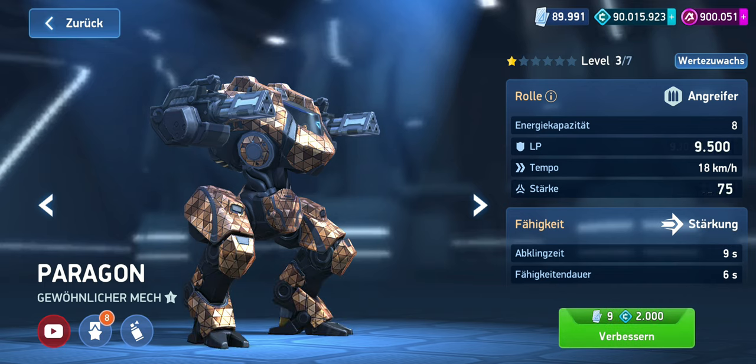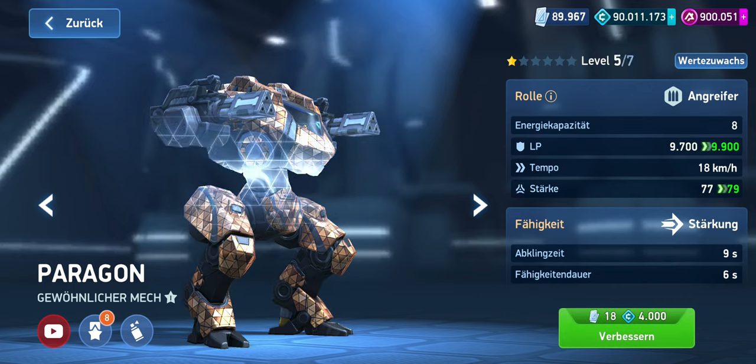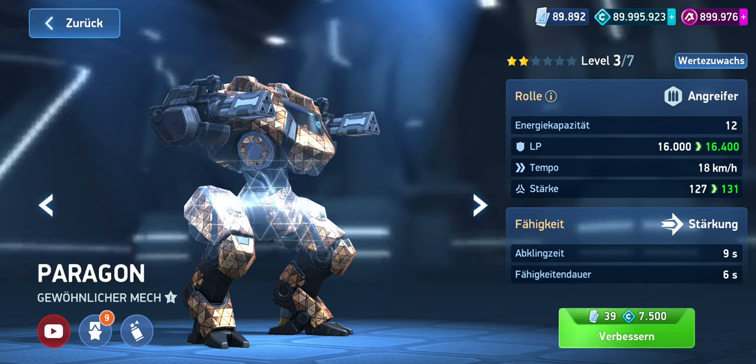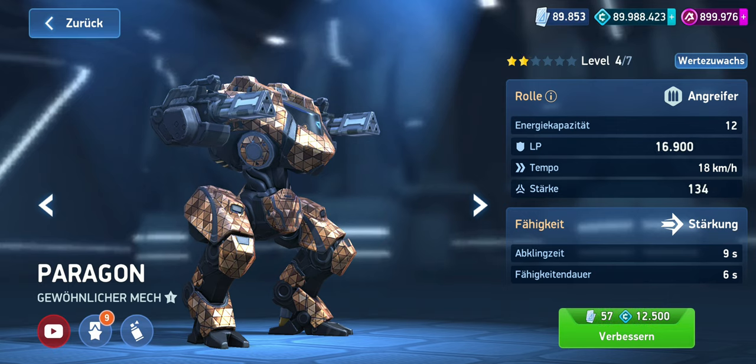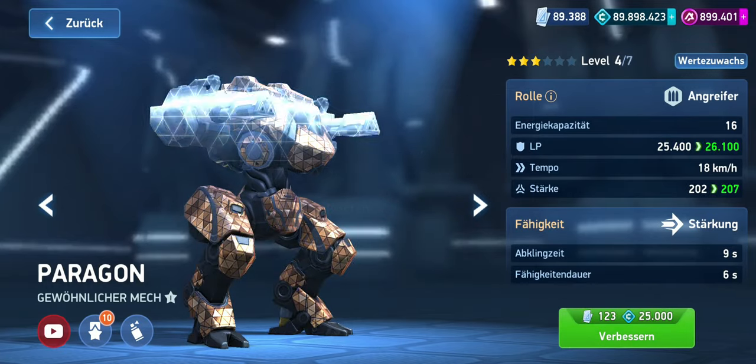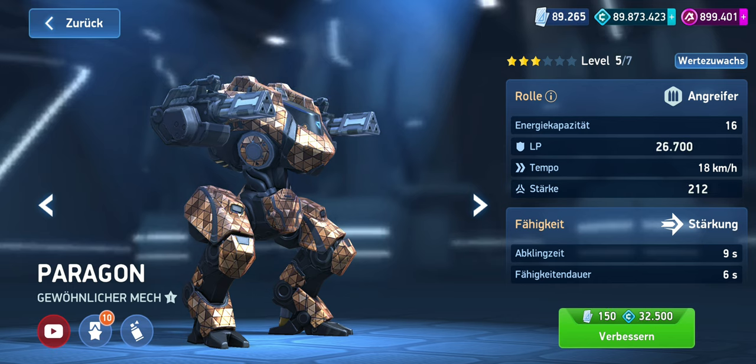To upgrade common mechs to rank 2, you need 75 blueprints and 15,325 credits. For the rank up to rank 2, you require 75 A-coins. For the next rank, you need 321 blueprints, 64,250 credits, and 575 A-coins for the rank up. For rank 3, you need 699 blueprints, 135,000 credits.